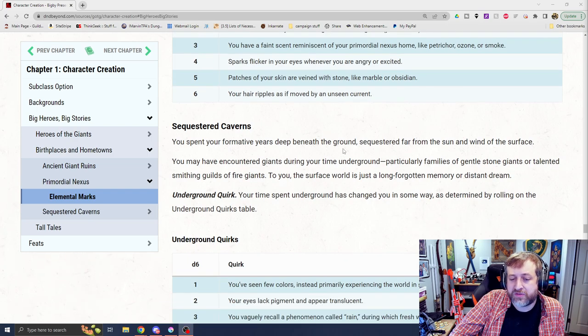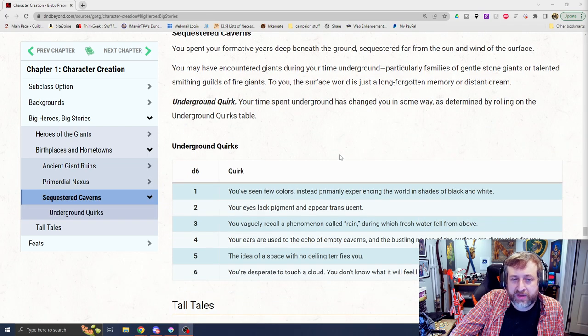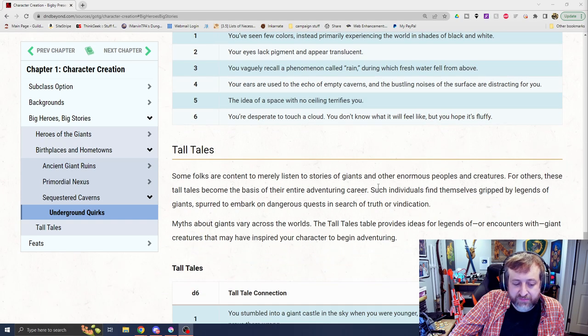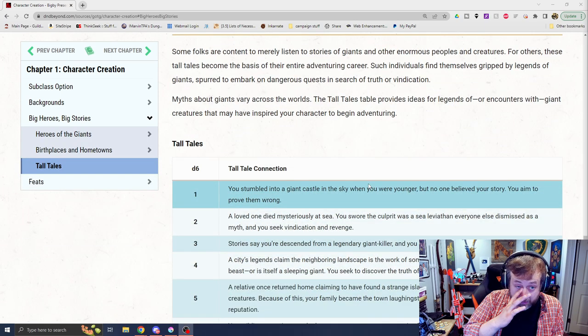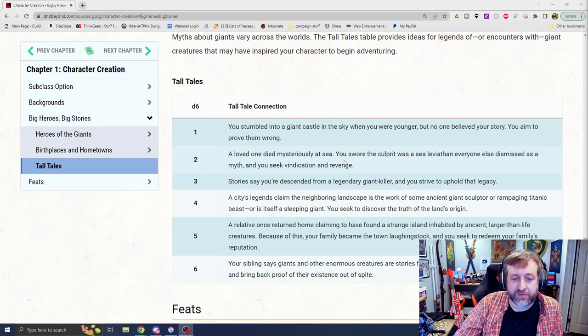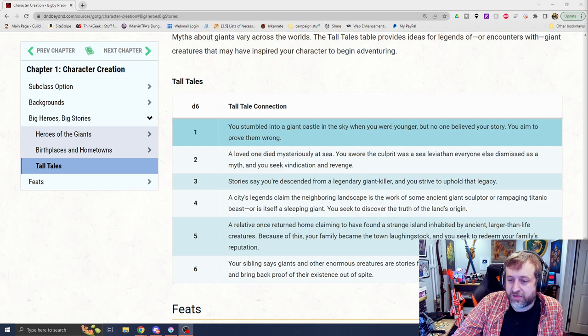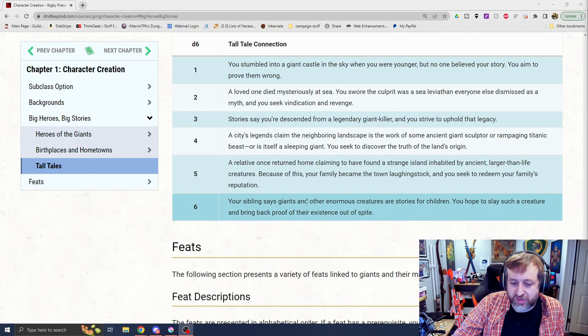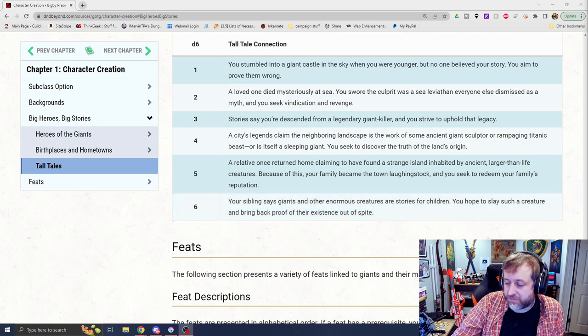You spent your formative years deep beneath the ground — you've seen few colors and primarily experience the world in shades of black and white. The idea of a space with no ceiling terrifies you. There's also Tall Tales: some folk are content to merely listen to stories of giants like Jack and the Beanstalk. You stumbled into a giant castle in the sky when you were younger but no one believed your story, and you aim to prove them wrong. Or your siblings say giants are stories for children, and you hope to slay such a creature and bring back proof out of spite.